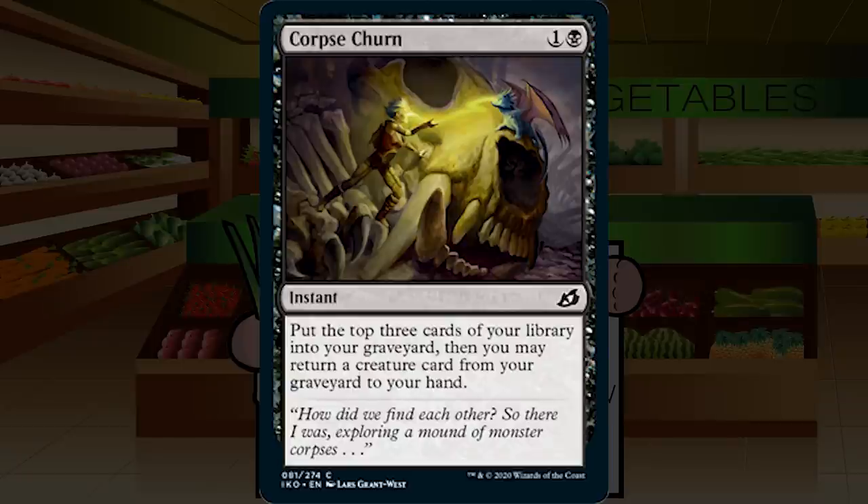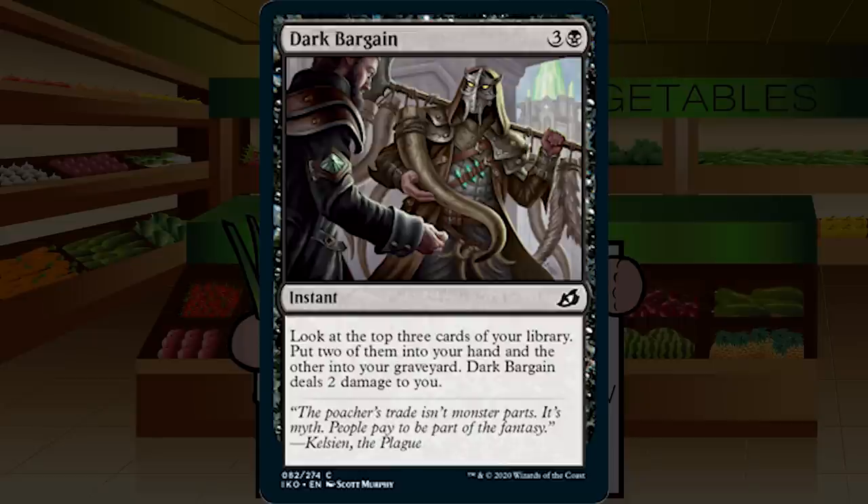Up next is Dark Bargain — three and a black for an instant at common. Look at the top three cards of your library, put two into your hand and the other into your graveyard; Dark Bargain deals two damage to you. We've seen this from Dominaria. Four mana was always a little bit expensive even though it was instant speed and drew two of your top three. Four mana is going to be a detriment here as well. Dark Bargain is probably going to be okay, but just around the C level.